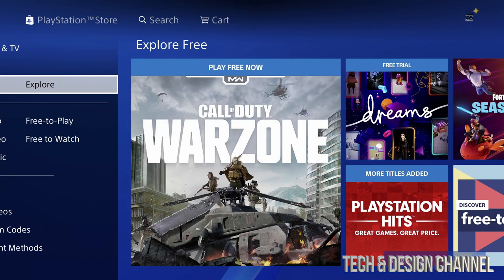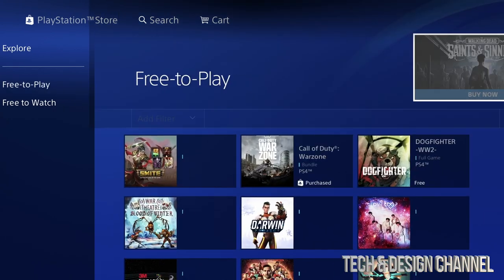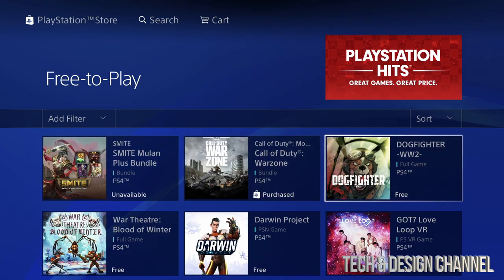Right now go into 'Free,' then go to the right and you'll see 'Explore Free to Play' and 'Free to Watch.' We want 'Free to Play' — just click right there and we're going to see all these games. I already made a video about the first two, so we're going to start off with the third game.